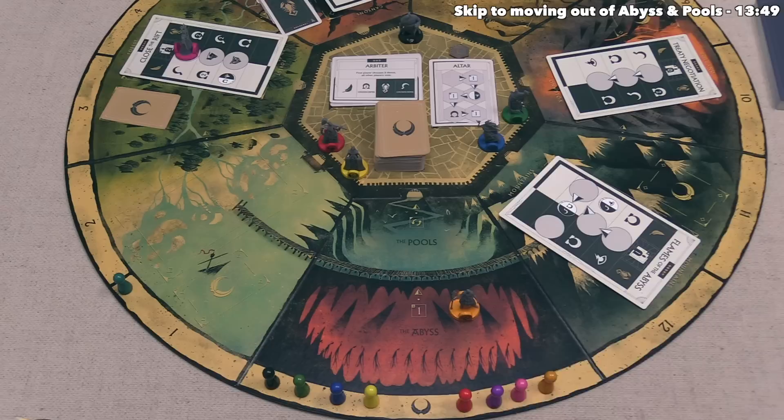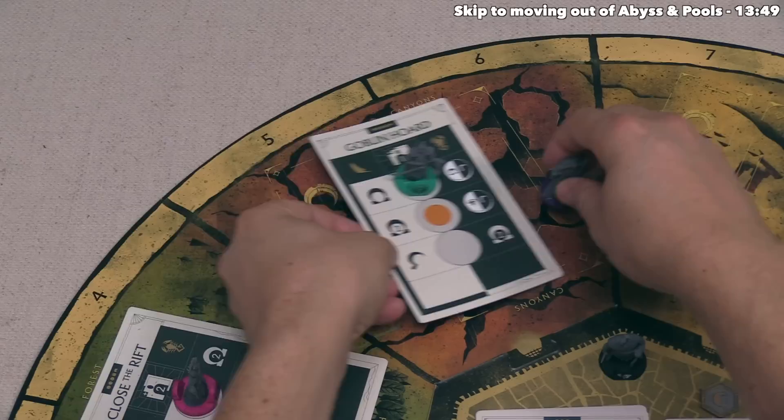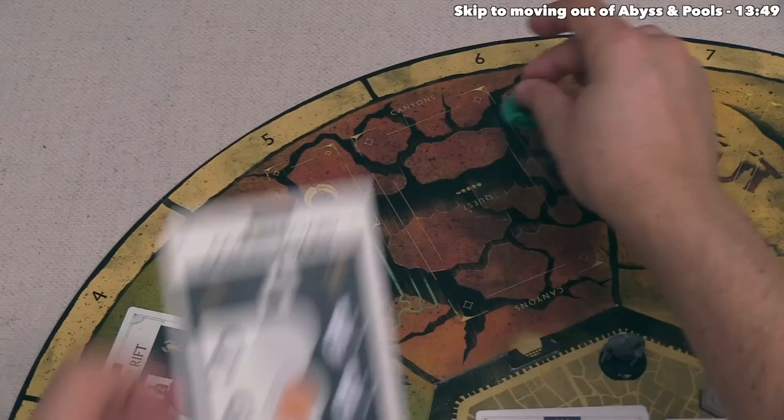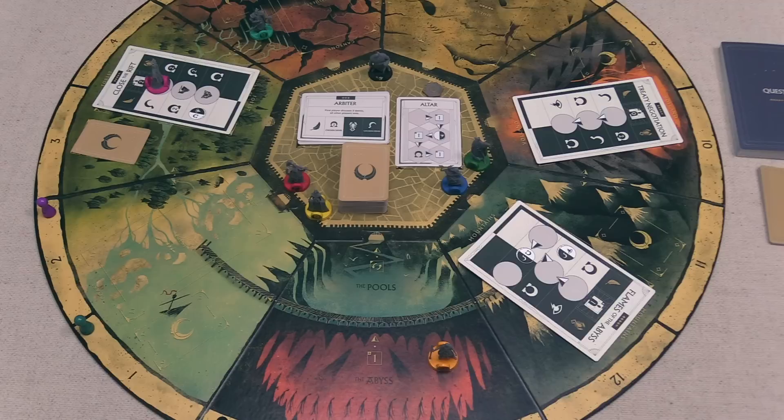Finally, in the last column, Agamar gains two renown, going from zero to two, putting them in first place — clearly the biggest winner from the goblin horde quest. The quest is now completed, so we discard all fate cards and the quest itself. Any demigods on that quest go down into the region where they are now unlocked, meaning a standard move action can move them again. Yellow's turn is done, so the green player can go.